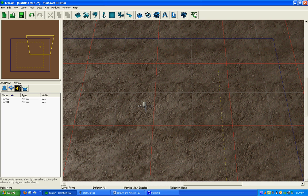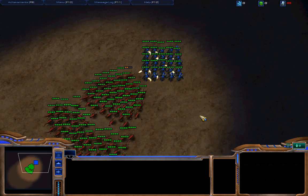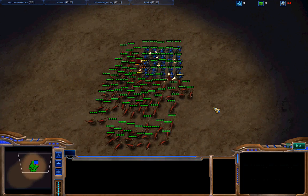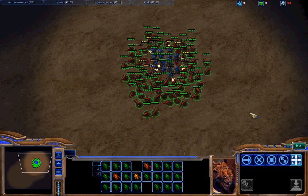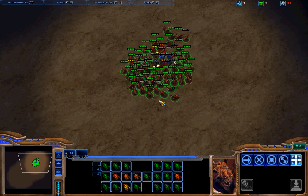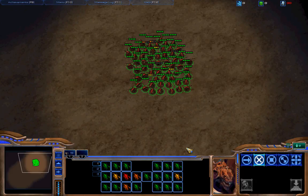That's all we've got to do. Close the triggers editor to return to the main editor, then come up here and click Test Document. It'll load up, and there are our Zerglings running over to the 25 Marines. We started with 100 Zerglings versus 25 Marines. At the end of the battle we have no Marines and 59 Zerglings left.